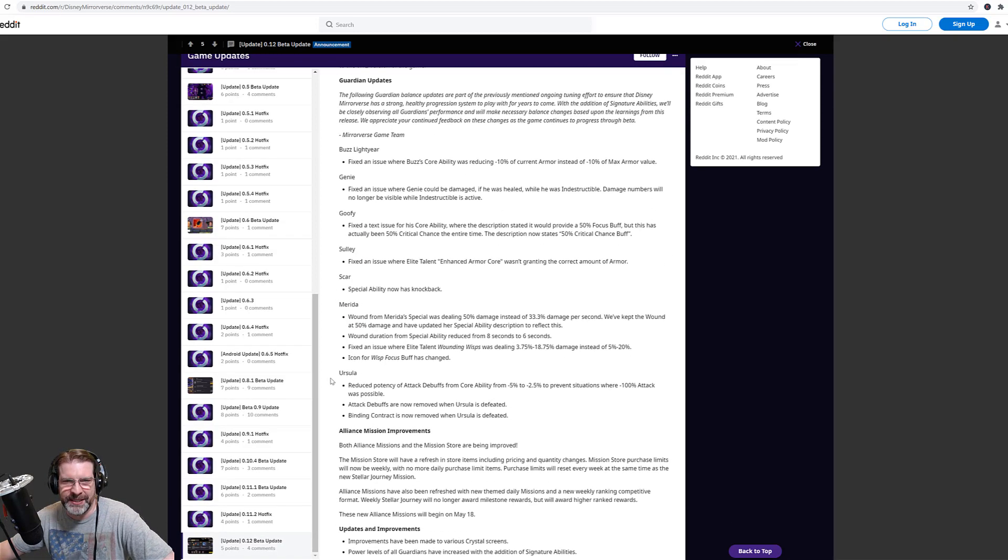Next, guardian updates — so they've made some balance changes. Buzz Lightyear: they fixed an issue where Buzz's core ability was reducing minus 10% of current armor instead of minus 10% of max armor value. Genie: they fixed an issue where he could be damaged if he was healed while he was indestructible. Goofy: they fixed his text — it's not a 50% focus buff, it's a 50% critical chance. That's what it has always been; the text was just wrong. Sora: fixed an issue where elite talent enhanced armor core wasn't granting the correct amount of armor.